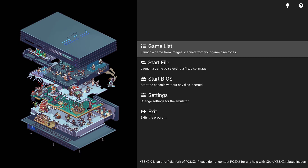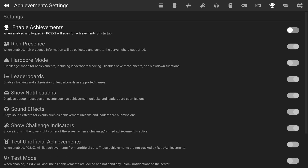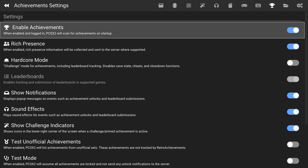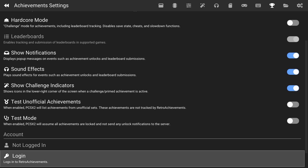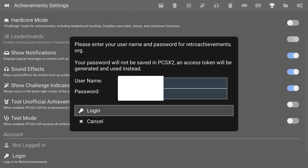Over on your Xbox, get booted into XBSX 2.0 and head down to the Settings tab. From here, press your right or left bumper to head over to the Achievements settings and then enable Achievements. Now scroll down to the bottom where you can log into your Retro Achievements account and enter your username and password. Once entered, just press A on login.